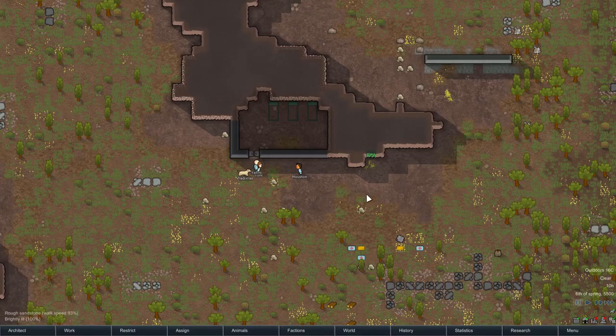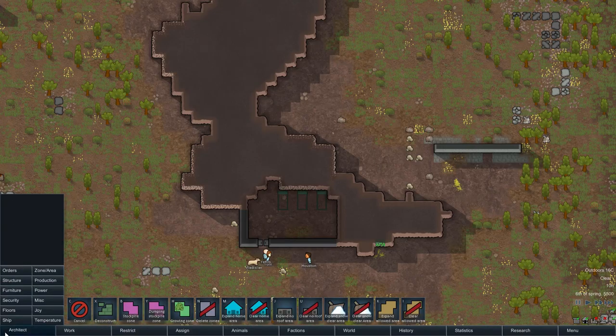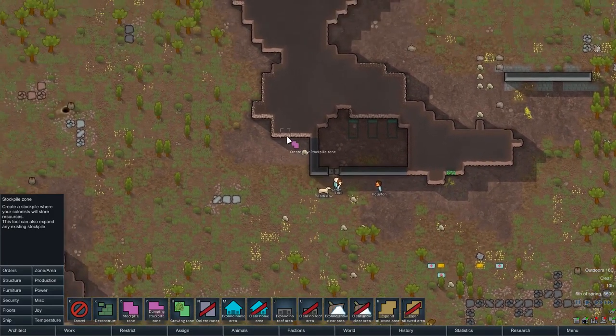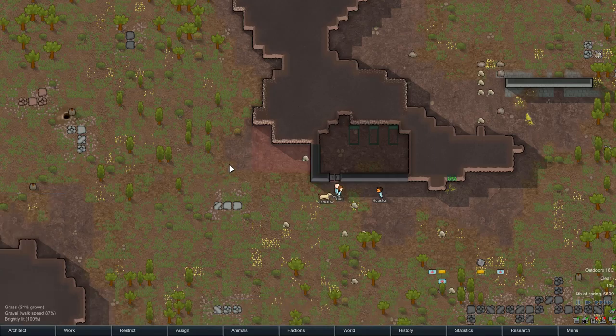That's all fine but we need somewhere to put these things, so what we usually do first is create a zone. I'm clicking on Architects — basically everything you ever do is in the Architect menu. I'm going to set a stockpile zone; this is going to be where stuff you actually care about is stored. I'm going to plan ahead: at some point I'll want the stockpile zone to be inside a room. I'll put it here for now — we don't need a huge one but we can make it bigger in future. Until you click away, you can right-click to undo.